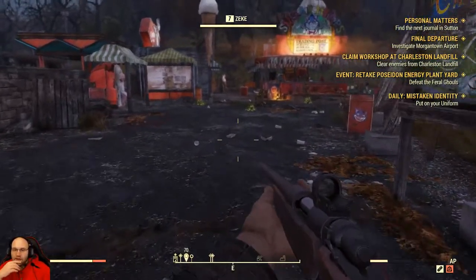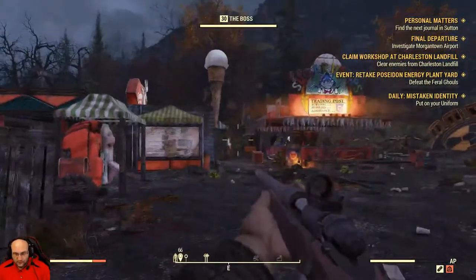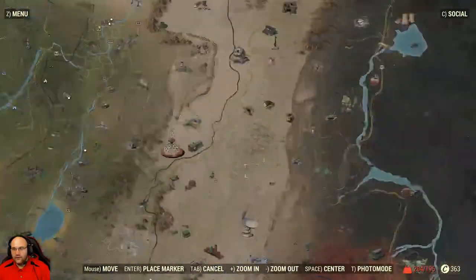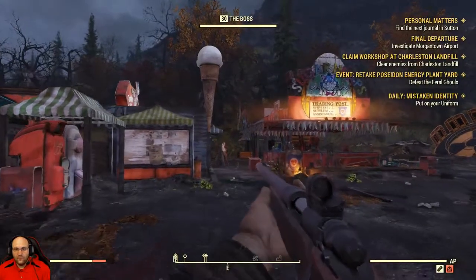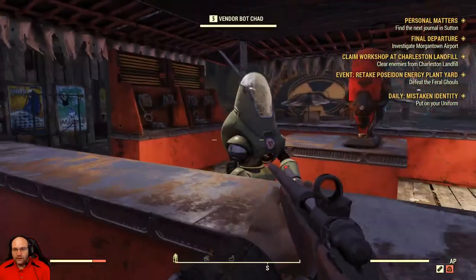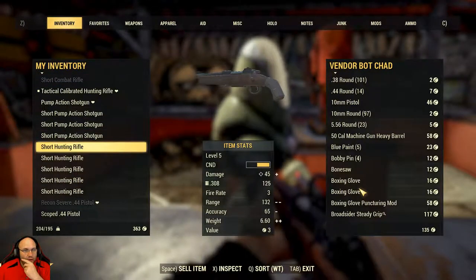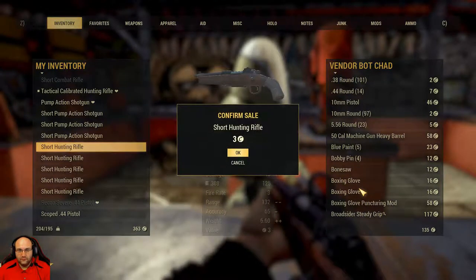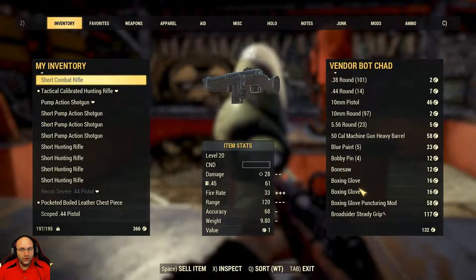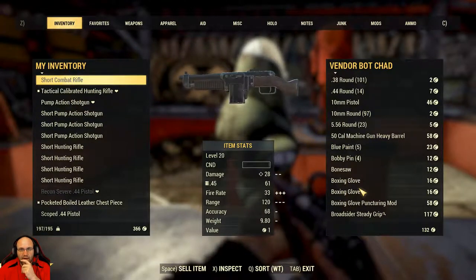Alright, I've got some stuff, I'm gonna go sell it. Let's trade, buddy. I'm not saying you should steal from the park, but my prices on bobby pins are very reasonable. Short combat rifle, level 20. Pump action — so combat rifle.